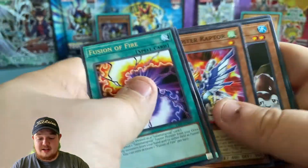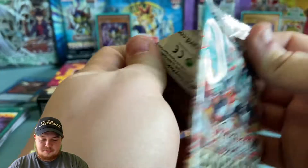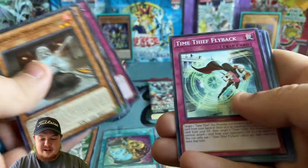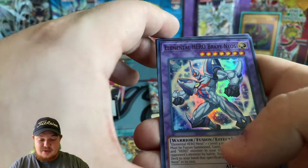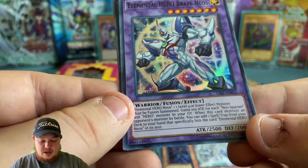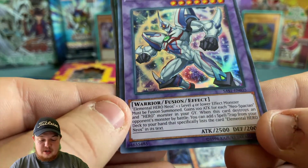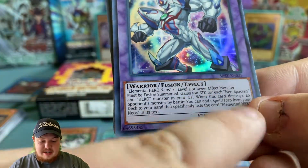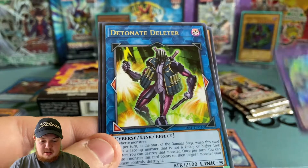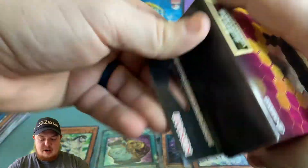Fusion of Fire — wow, that's a really cool card, it would be amazing in secret rarity. Let's do another one. I was kind of shocked to find these at stores too. Elemental Hero Brave Neos — wow, that is awesome! Just a super rare, but absolutely awesome. It uses Elemental Hero Neos and a level four or lower effect monster to fuse. It gains 100 attack for each Neospatian and Hero monster in your graveyard. And we also got a Detonate Deleter — a rare, still an awesome card.